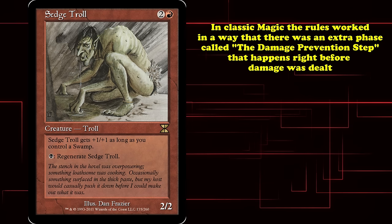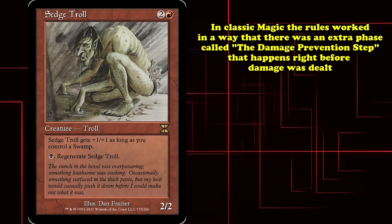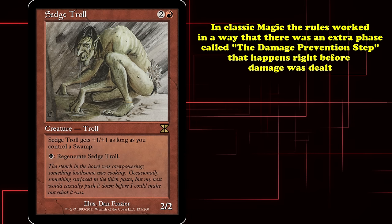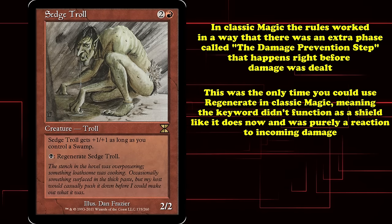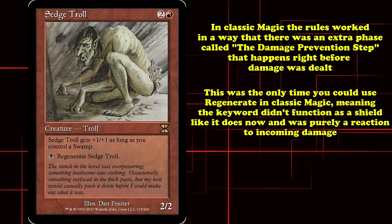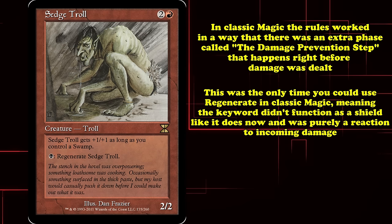Particularly in Classic Magic, the rules worked so that there was an extra phase called the Damage Prevention Step, which occurred right before damage was dealt. This was the only time you could use regenerate in Classic Magic, meaning the keyword did not function as something of a protective shield as it now does — it was purely a reaction to incoming damage.